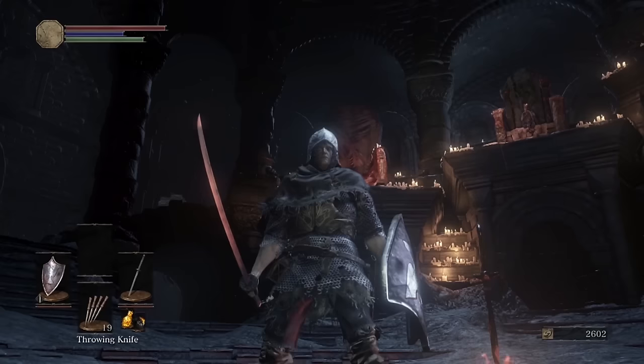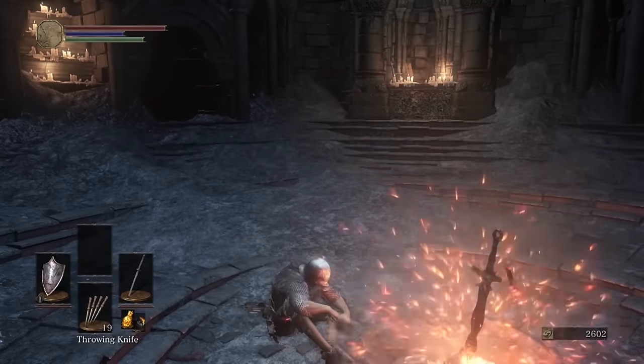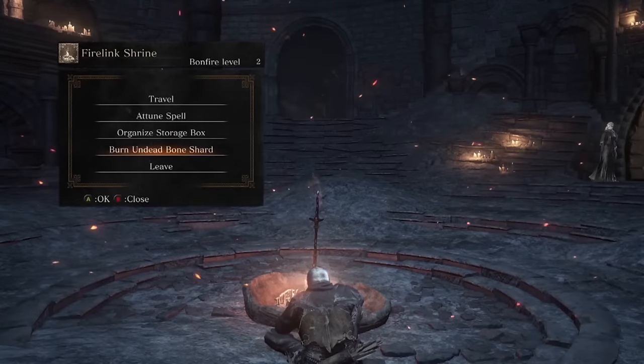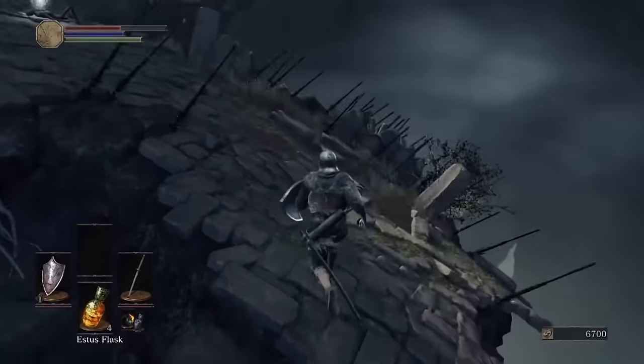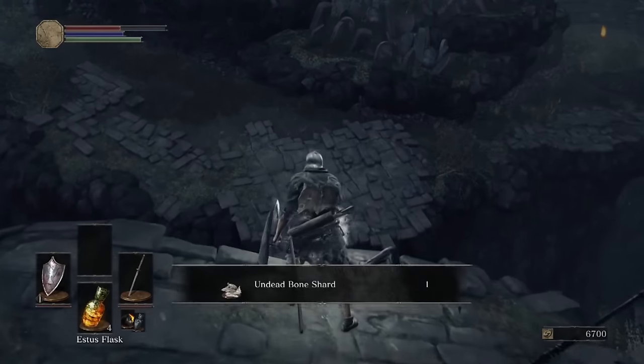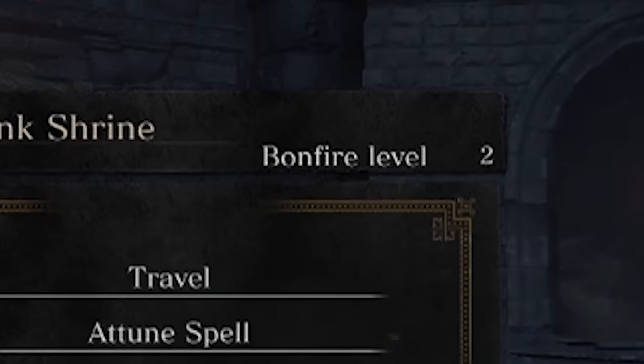Number 3: Like Estus Shards, Undead Bone Shards are not all that hard to find, but they are extremely valuable and you absolutely don't want to miss them. Make sure to pick up this first one in the area of the Undead Settlement where you're being bombarded by giant arrows. Once you get it, don't forget to burn it at the bonfire to enhance the strength of your Estus Flasks.